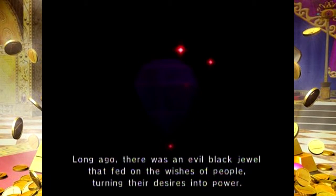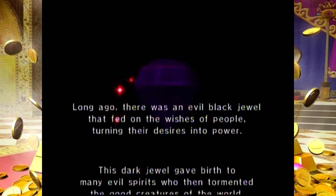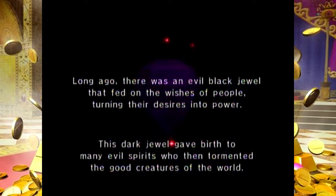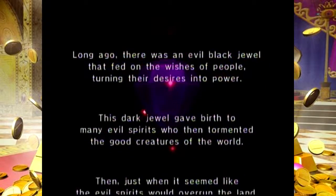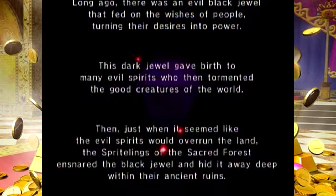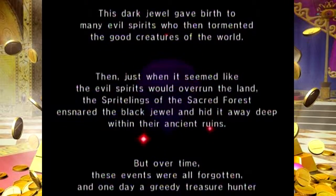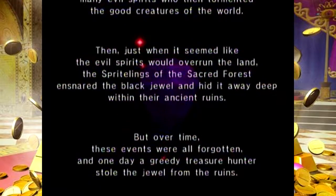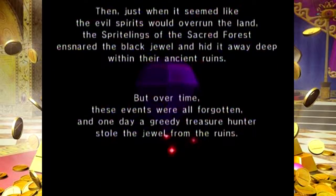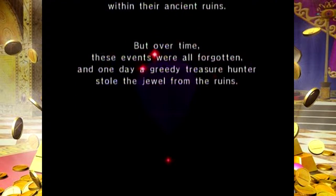Long ago, there was an evil black jewel that fed on the wishes of people, turning their desires into power. This dark jewel gave birth to many evil spirits who then tormented the good creatures of the world. The sprightlings of the sacred forest ensnared the black jewel and hid it away deep within their ancient ruins. But over time, those events were all forgotten, and one day a greedy treasure hunter stole the jewel from the ruins.